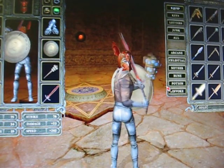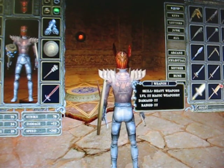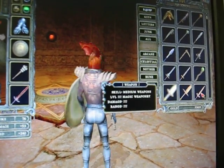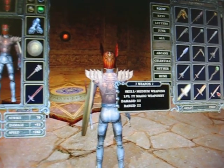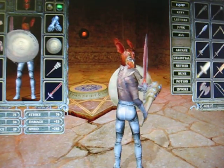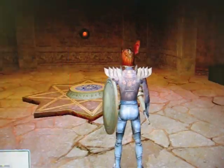I got that treasure chest open, and I got this sword right here, which is a medium magic weaponry — I think it's like Sword of the Flame or something. It's a really good sword. I think I got some spells and stuff as well, and a ring, but that's about it.